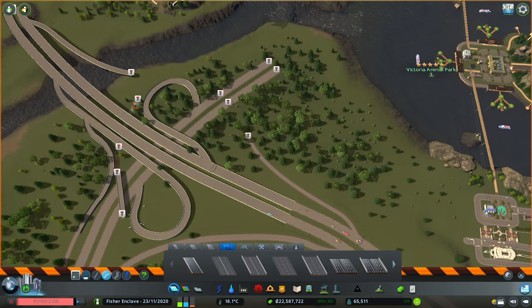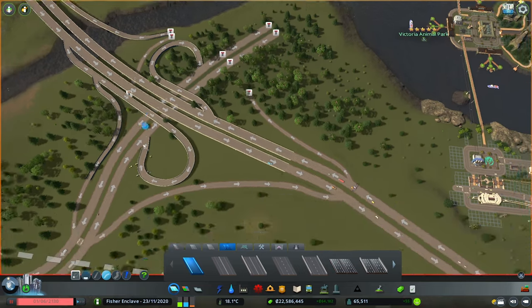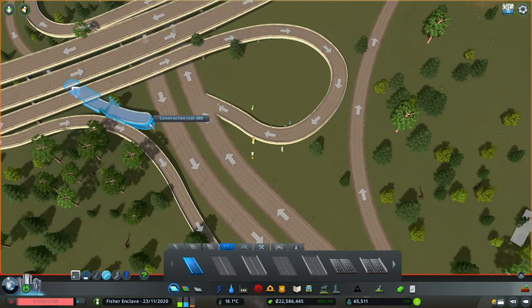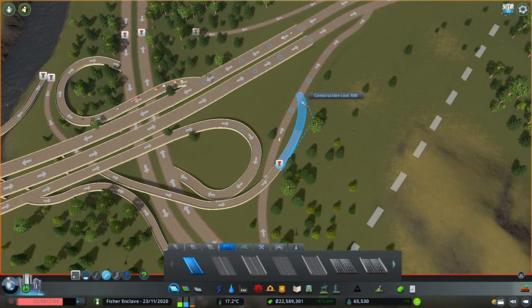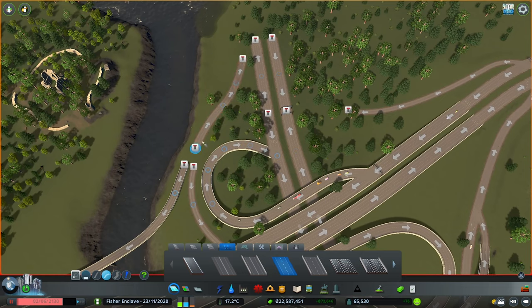It is still absolutely possible — and in reality there are cities with highways and interchanges that wrap around buildings and look phenomenal — but to pull that off you need extreme planning and help from mods. Since this city is a vanilla build limited to 9 tiles, every space counts. Hence why I try to make the least useful areas, such as steep slopes, the ideal location for highways and interchanges.